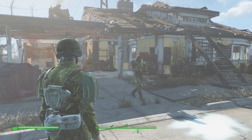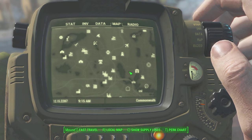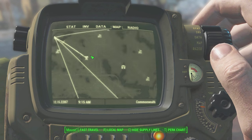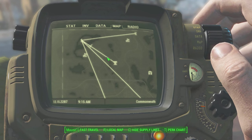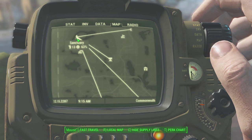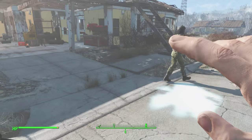Next is supply lines. If you hit C on the map, you can see all the territories that you control and where your supply lines are running. All the lines you see are the places connected to Sanctuary, and I've been using Sanctuary as a hub for all my resources. That's how you view your supply lines — hit C to show or hide them.